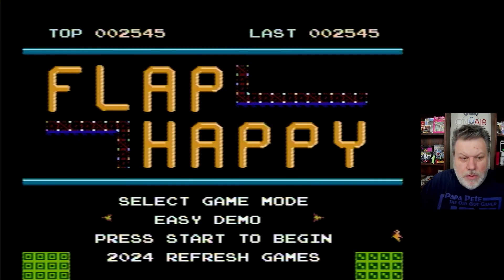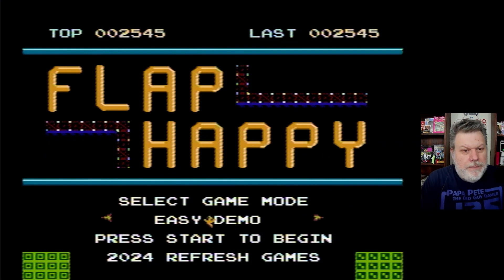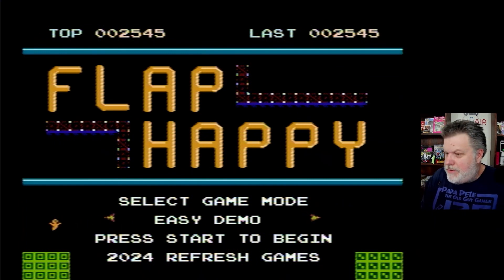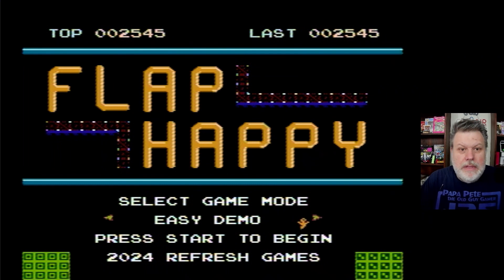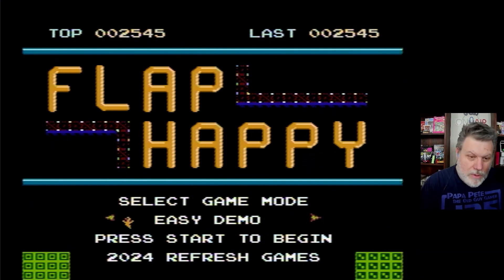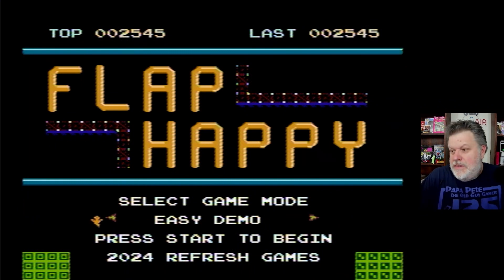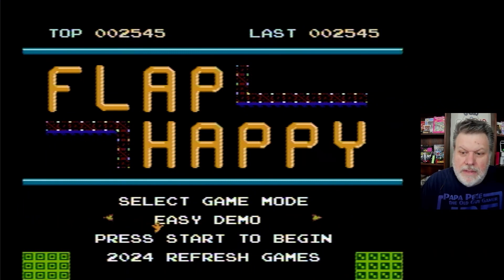2,545 — that's my best score so far. Well, there you go, there's Flap Happy for the NES. I'm playing a prototype that was sent to me. This is currently on Kickstarter to get the real deal — as of this recording there's still about three weeks left, if you're interested. This is a really fun precision platformer; these are my kind of games. As soon as I saw it on John Riggs' channel I knew I had to play this. Thanks so much for watching, and I'll see you in the next video. Bye.